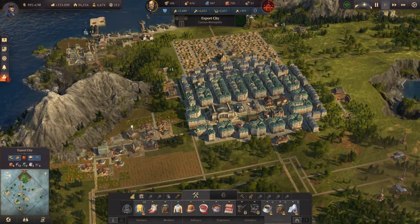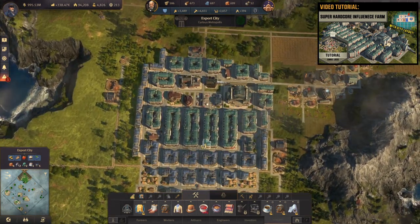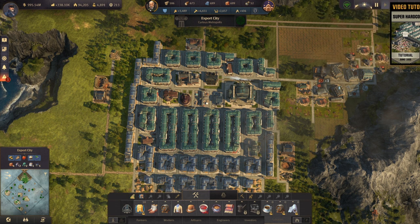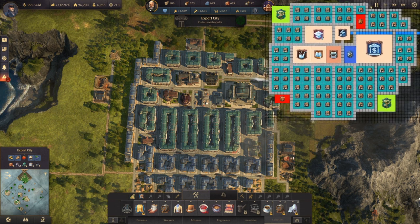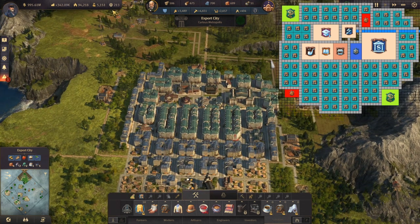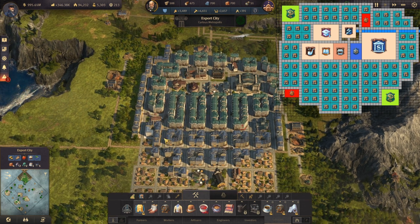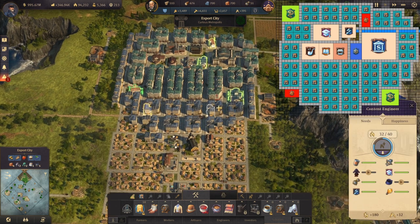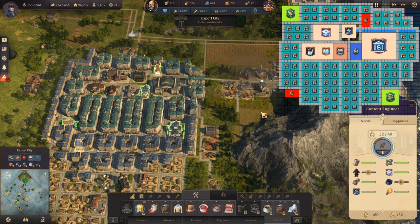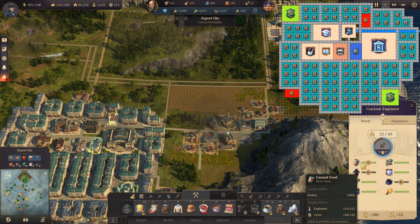I'll tell you why I have such a big amount of workforce for my engineers. I made my super hardcore influence farm — you can see the information in the top right corner. This is the layout for my super hardcore farm, and once I built it I get some extra influence points. After that I was expanding the city to get the engineers. In my export city I also have the production chains to fulfill their needs — sewing machines, glasses, light bulbs, and canned food.